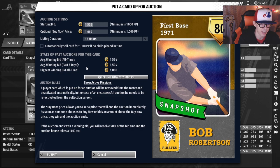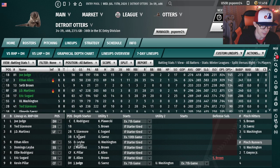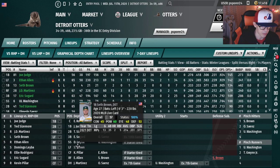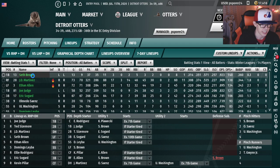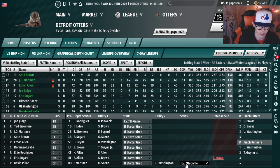I'm going to list him at 1,555 with a buy-now of 1,669. Somebody can buy him outright — it's a fair price, it's a good card. We'll also put Seth Brown in, who's actually been raking, albeit in a very limited sample. He has 37 plate appearances and a .360 BABIP — let's not freak out, but he's doing the damn thing.